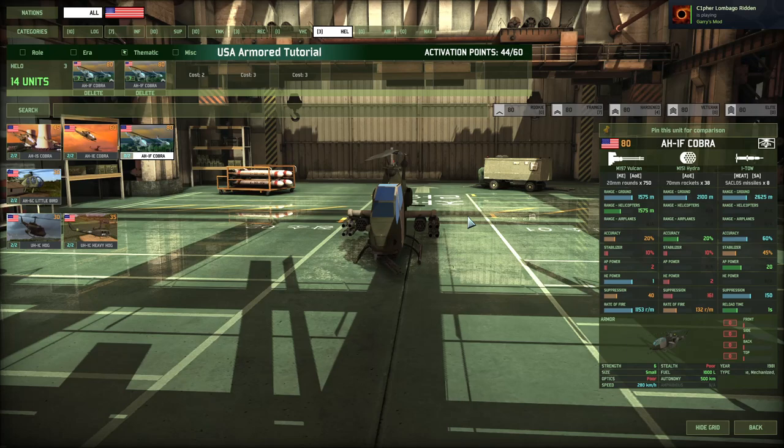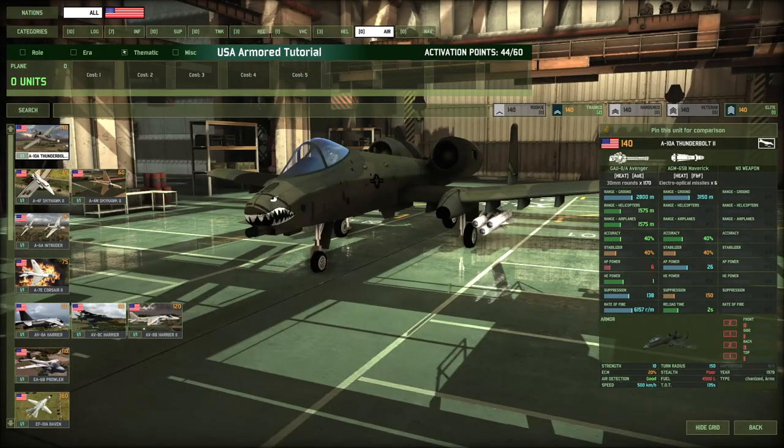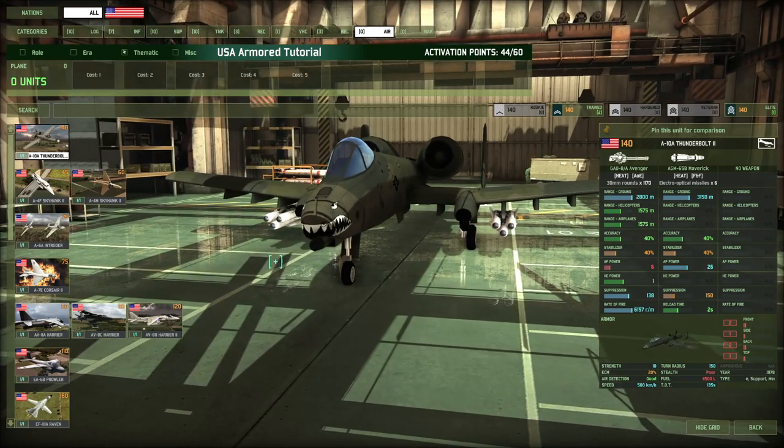Last but certainly not least — the Air Tab. You can't have a US Armored deck without an A-10 Warthog. This thing is legendary — it's got the beautiful GAU-8A Avenger 30mm cannon with massive firepower. If you have air dominance, this thing can be a menace. It's got 6 Mavericks as well as that cannon, and can literally shred through tanks. The A-10 Thunderbolt comes with two of them, so we're going to grab that for sure.